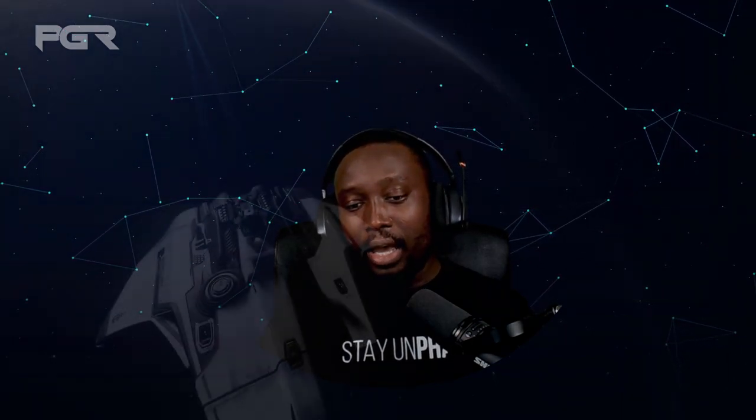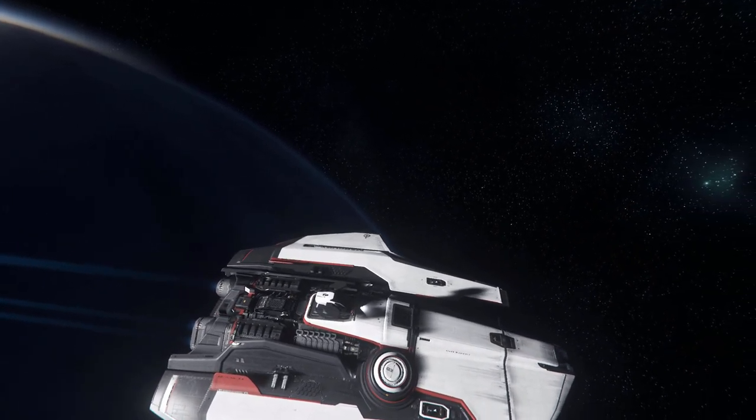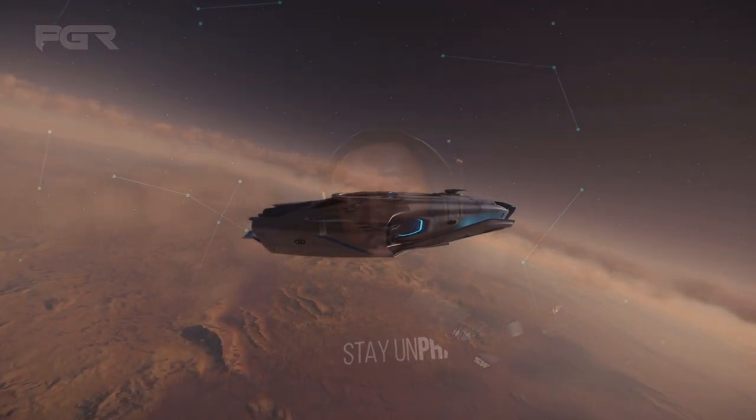There are also derelict colonialism outposts — they showed a bit of that earlier in the year — where you can go in, find hostile NPCs to take down, and loot the area. On top of that, they've added dynamic events. The biggest dynamic event coming with 3.17.2 is the Siege of Orison, where we can engage the Nine Tails at Orison itself. It's meant to be a PvE event but there will be PvP possibilities too, making it a fantastic experience especially with a crew.